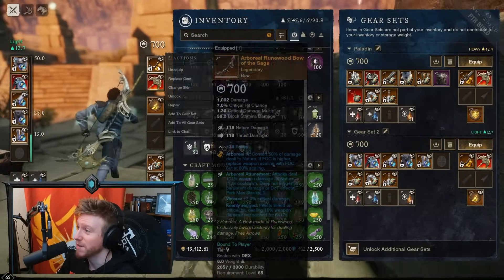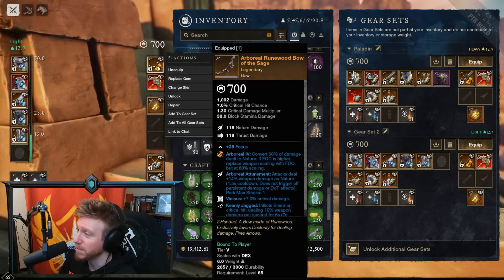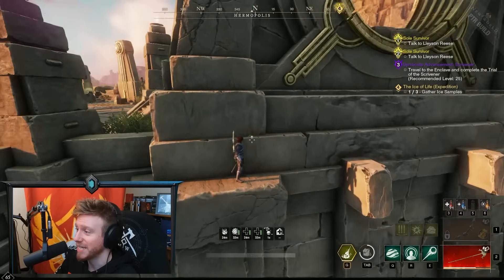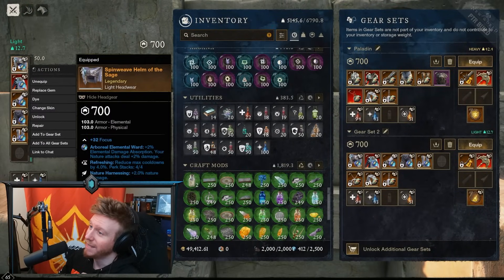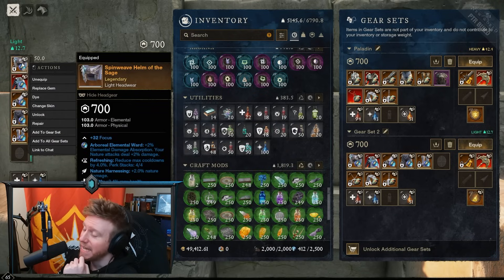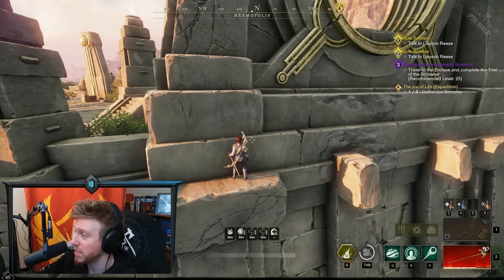I think we're going to get some pretty wild builds coming out of this. This is just version 0.1 of what I've been able to put together. If you're looking to prepare, start getting Amber gems ready to slot into weapons, get gear pieces with Nature Harnessing, get a ring with nature damage, and keep an eye out for Rune Glass gems that give extra nature damage as well. We could be going into a pretty wild meta.